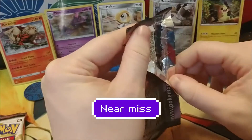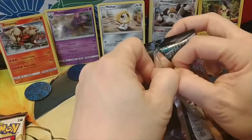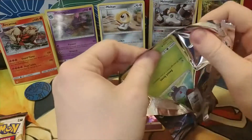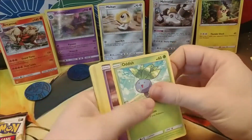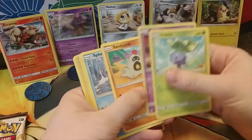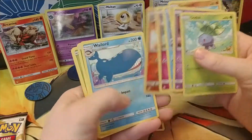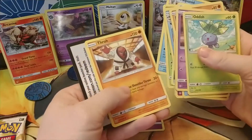Do the scissors need to come into play again? Let's see — got it. Okay, second Cosmic Eclipse pack: Oddish, Ralts, Spheal, Cottonee, Purrloin, Wailord. Hmm, not a whole lot in this one.